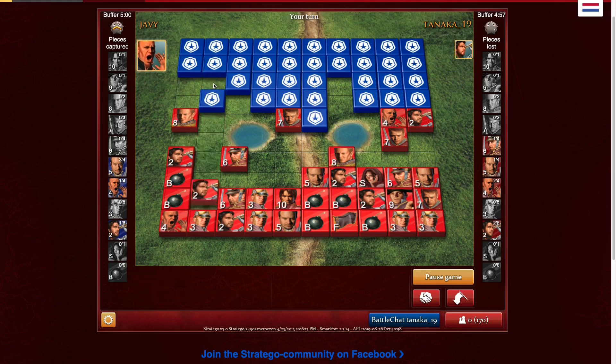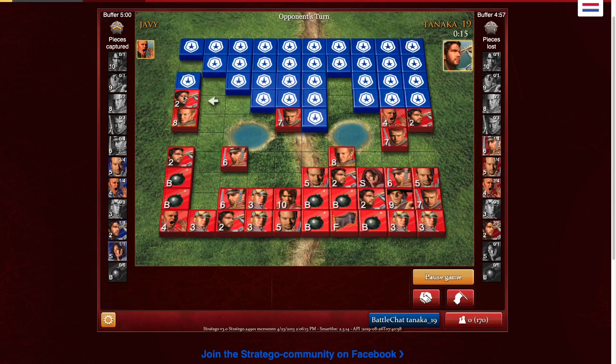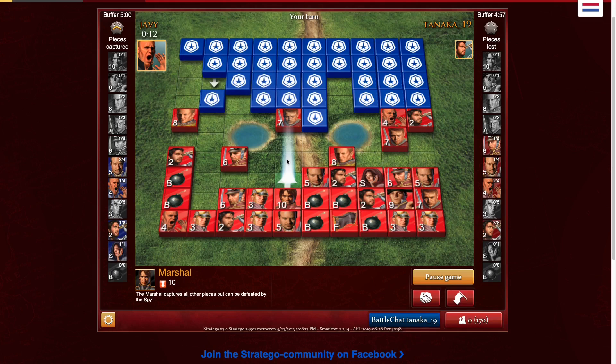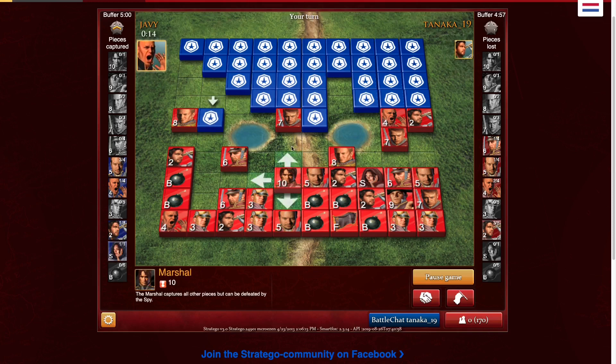I wonder why he's so scared. He's a spy — I don't know why he would bring his spy out. What is the point of that? And then you find the marshal! That was like the most valuable scout ever. We got the spy and we got the marshal. So my marshal is coming right down the center — he's going to get quite a bit of stuff. Against lower players, you can really use your scouts to your advantage. Typically they won't have their spy like that.